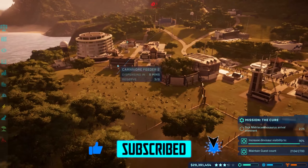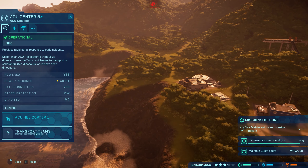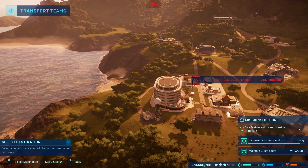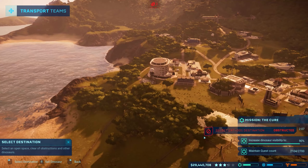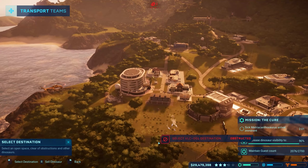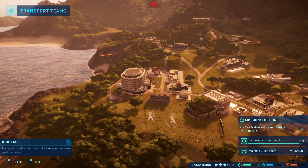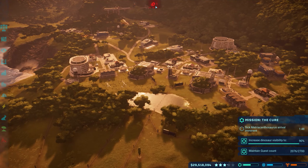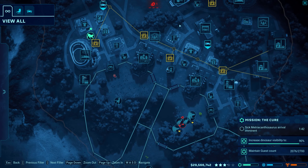All right, we gotta get that other raptor in here. Okay, we're gonna transport. Oh now we got a sick Metriacanthosaurus! We're putting you here and then put you in here as well. Hopefully that raptor doesn't try to get out before then. Now we gotta increase the dinosaur visibility - we might as well do that while we're waiting. I think we got the other sick baby? Oh that's a sick baby!